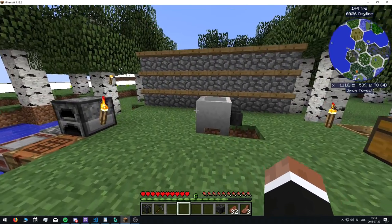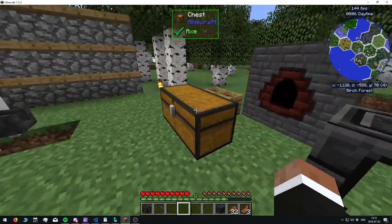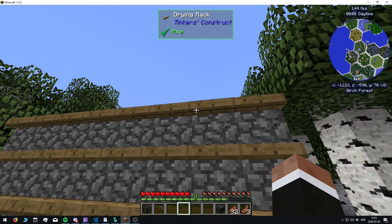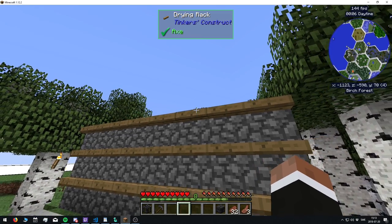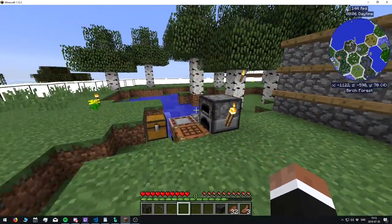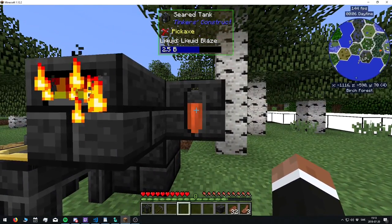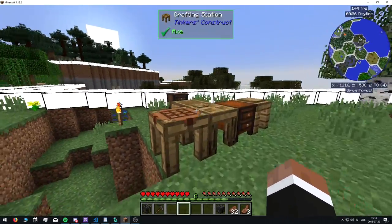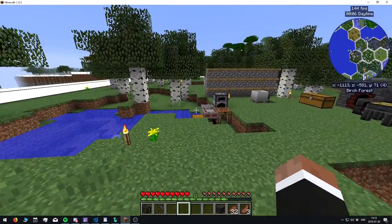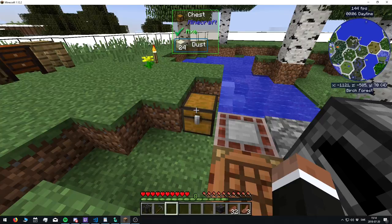This is just a testing world, so I've played through the quests a bit. Before I talk about the progression, I actually added The One Probe instead of Waila. It's really good — you can customize the border and backdrop, and the thing I like most is that you can see internal fluid capacity. I think it has some merits that Waila doesn't, so we're going to use it.